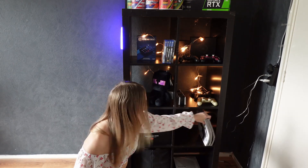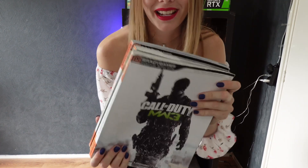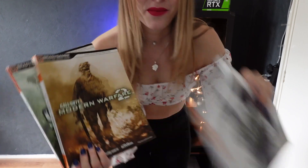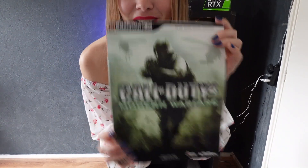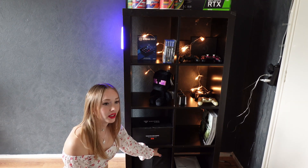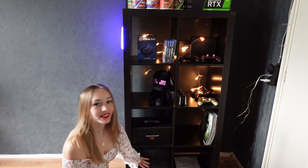On this side I have these books — they're actually magazines. This is the Modern Warfare 3 magazine, the Modern Warfare 2 magazine, and the Modern Warfare 4 magazine. All the way down here is a little black box with cute candles and everything — I don't know where to store it so I just keep it here where no one sees it.